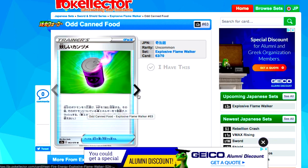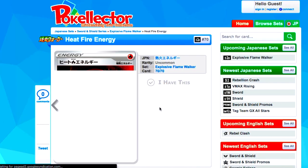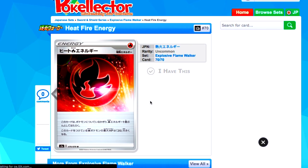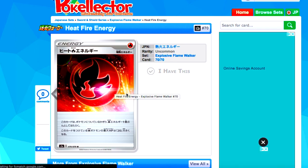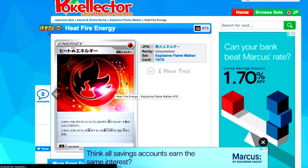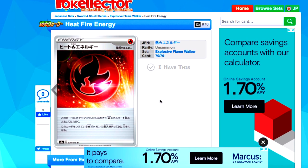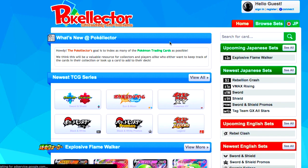So now we move on to the trainer cards. This energy is kind of cool — the Heat Fire Energy. I don't know if this is going to be a holographic card, I doubt it, but let me know in the comments if you think it might be. And that's really it — that's all of the confirmed cards for now.